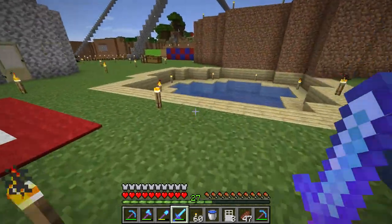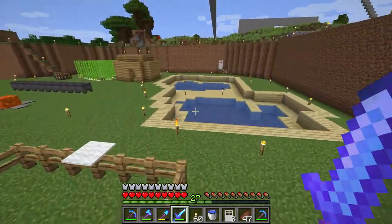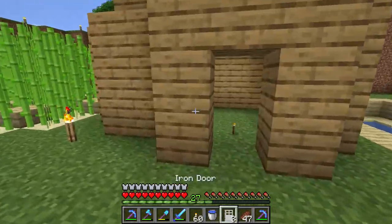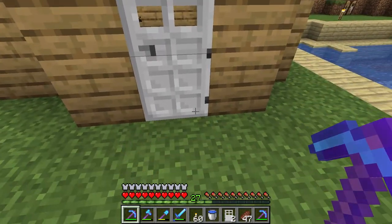The problem with iron doors is when you try to open them you can't, unless you have a button or something. I made a tiny house here to demonstrate. Let's say I want to put an iron door here and then open it — right clicking doesn't do anything.